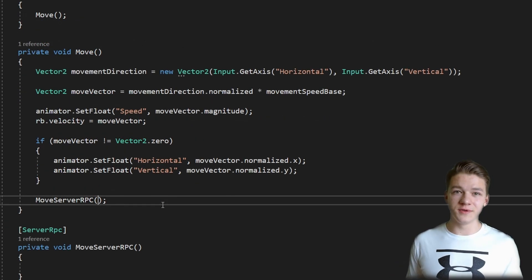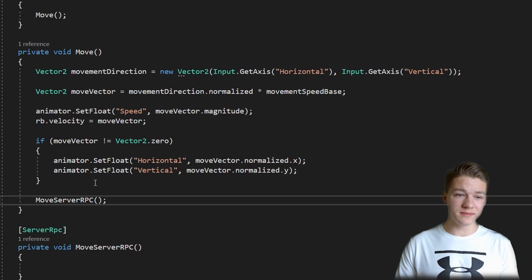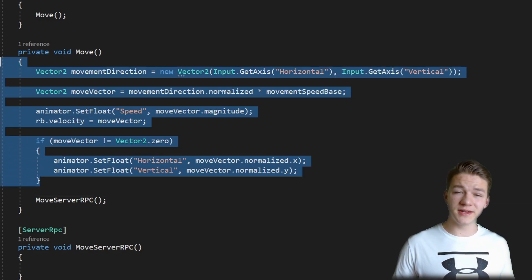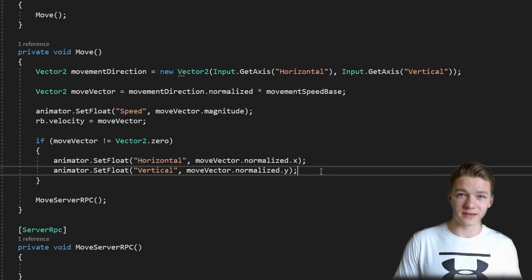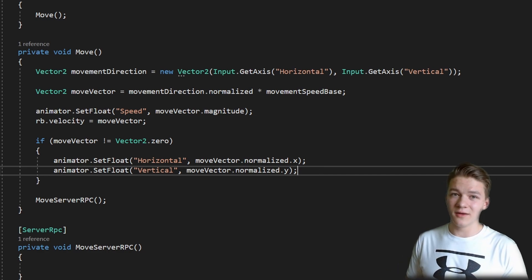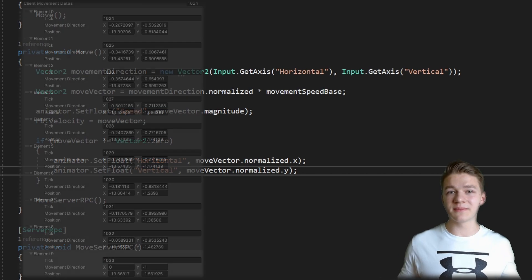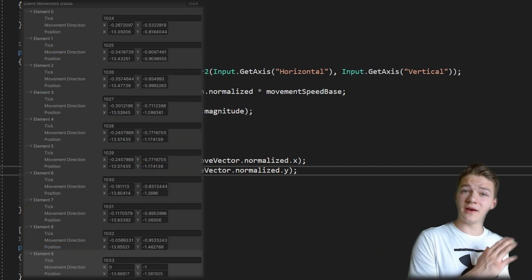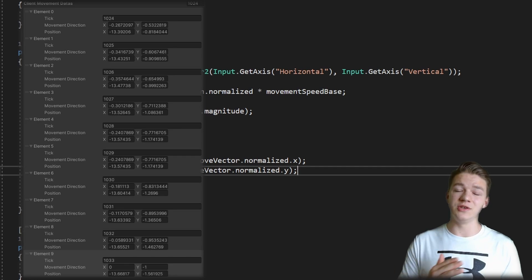Instead of moving the user through the server, which is causing all of the latency, we will just move the player locally — so this is actually client authoritative right now — but then the server is just going to check if the position is correct. To be able to reconcile or just recalculate all of the positions later, we will need to be storing some kind of buffer of all of the player inputs, along with the positions that the player was in each of the states.